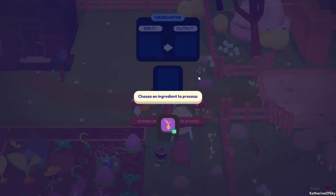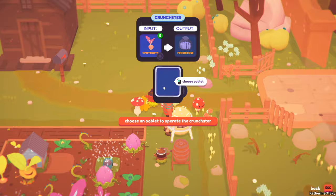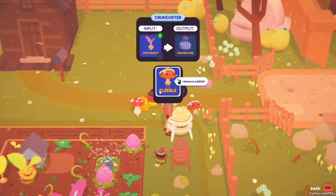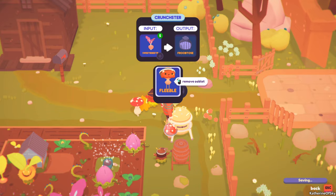Now walk to and click on the crunchster. Select the Sweetie Beaties, which will be processed into frubtose. Let's pick out five here — it does show the output right there. Now since the machine can only be worked by an ooblet, assign one to work it. We're going to pick this fleable. Note that assigned ooblets will no longer follow you around town to be available for battle. If you want to take one out, unassign it from the machine or coop just by clicking on it.